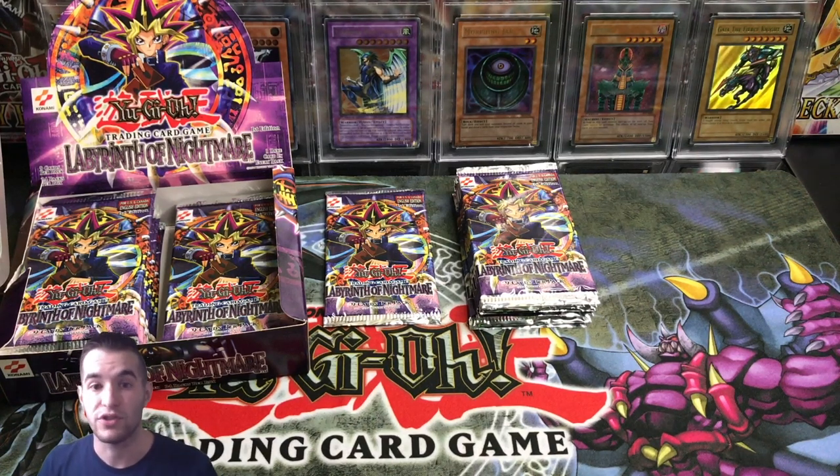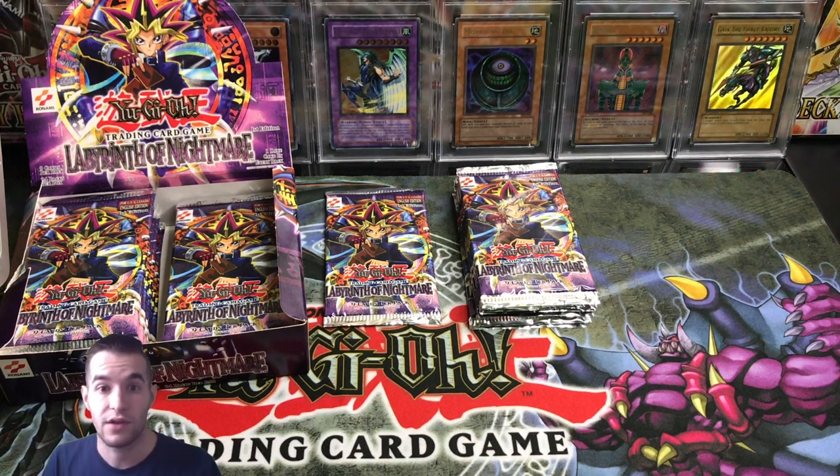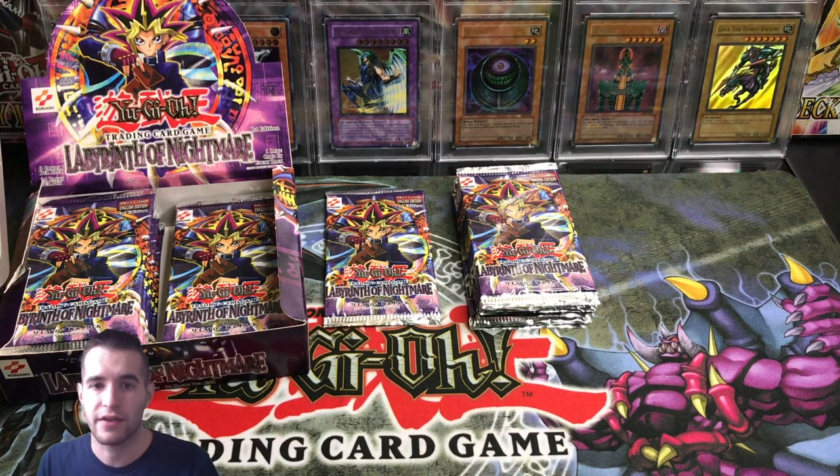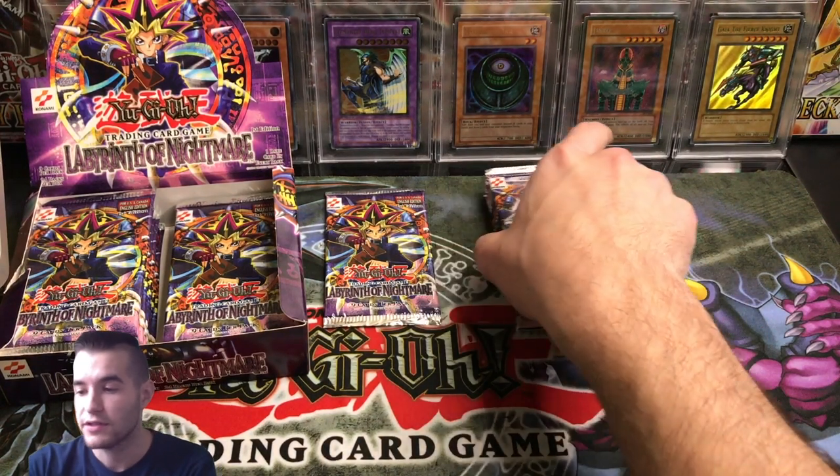What I'm hoping for in this video: I would like to pull a Gemini Elf, because that's the secret out of the 24-pack box. I would also like a Torrential Tribute in 1st Edition — that'd be really awesome, and obviously I want them to be gradeable. I already have a Necrofear in 10, I pulled a Last Warrior already, and I have a Mass Beast already in 10. So basically anything I don't have will be fine. I really just want the Gemini Elf and everything else I'm just going to be happy with. This is going to be fun — let's go ahead and open these.